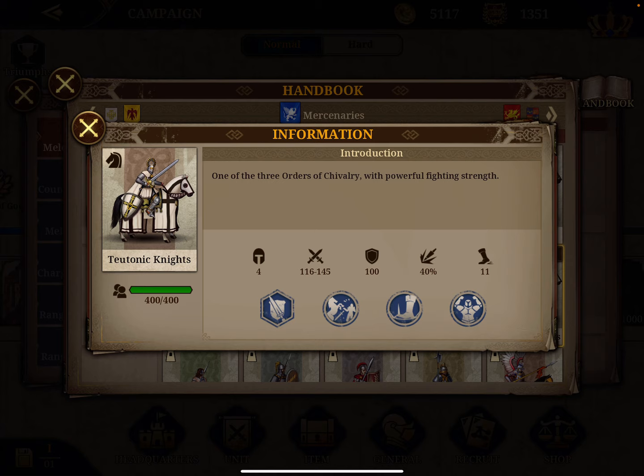The advantage of the Teutonic Knights is also a 40% extra bonus in charge, and also damage of 5% to nearby units. That's very useful. The Teutonic Knights is a special unit that multiplies the damage of an elite general. Check my general guide.